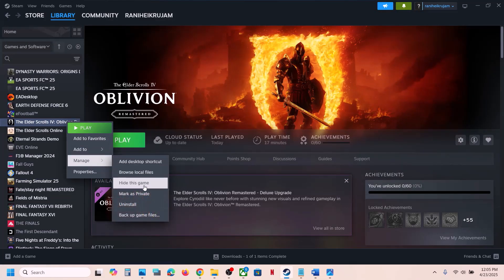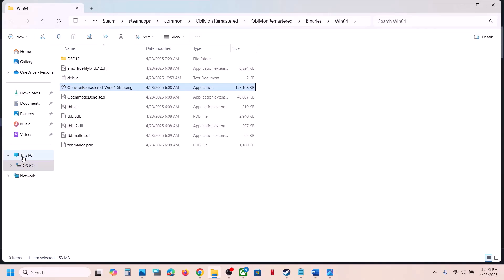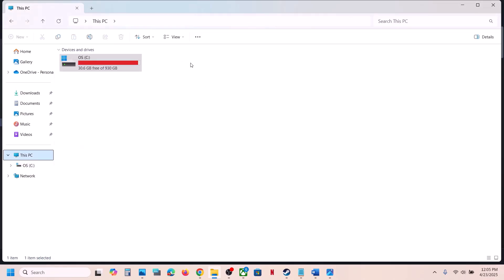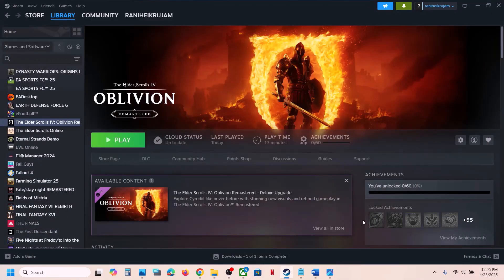If still not working, uninstall the game, go to the game installation folder, and delete the remaining game folder. Then reinstall the game to the C drive. If the game is already on the C drive, try installing it on a different SSD and check.